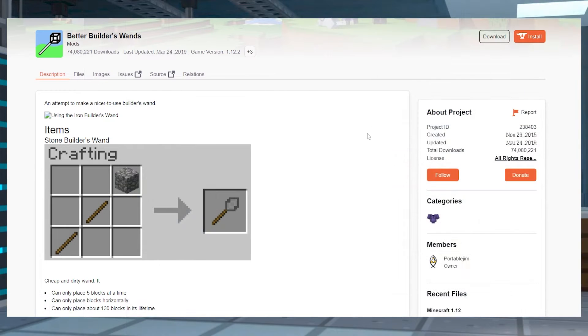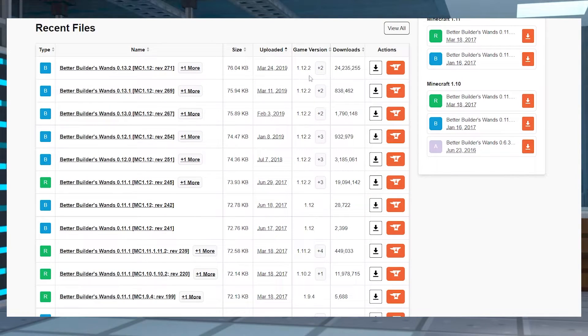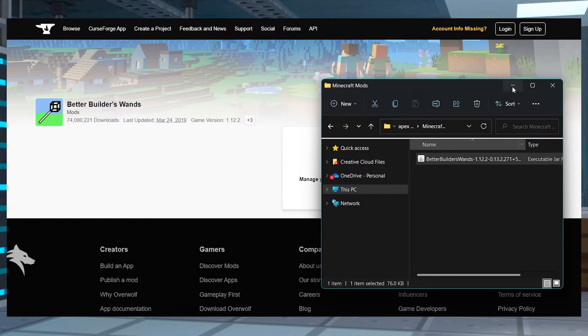Head towards the Better Builder's Wands CurseForge page and then click on Files. Scroll down to the version that you want to download, and then you can click on the download button on the right-hand side. Once that's done, make sure to save this file to a safe and easily accessible folder for later.